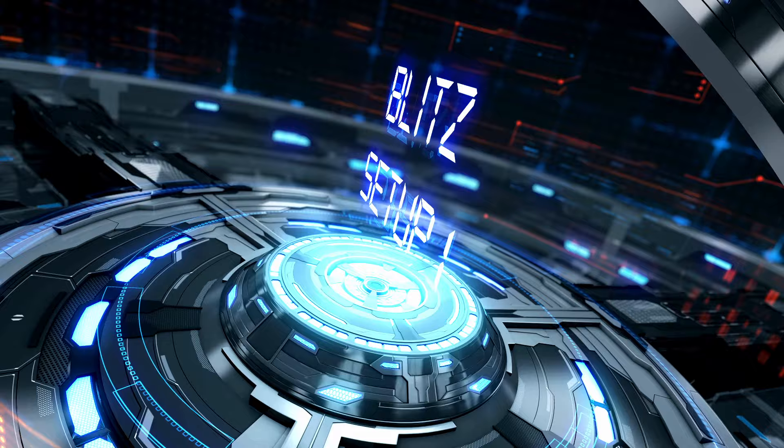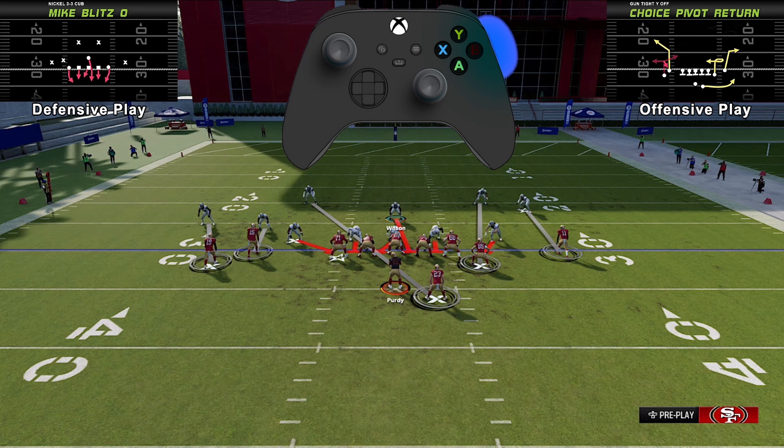With the new patch that just dropped, it's really changed the way a lot of these blitz setups work early in Madden 24 — as far as getting pressure on the quarterback, the loop blitz and some of those A and B gap blitzes you've seen may not work as well. However, there are some defenses you can still bring the A gap pressure from. One of the more popular defensive formations in the game throughout the early part of the Madden 24 season has been the nickel 3-3 cub. The mike blitz zero is probably one of the most notorious blitzes when it comes to bringing pressure on a quarterback, and you can still do it here.